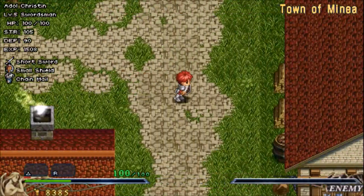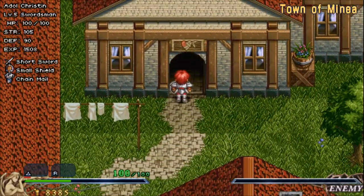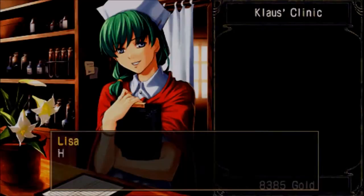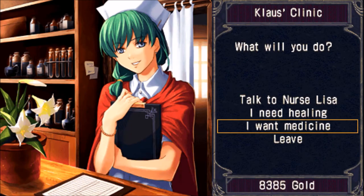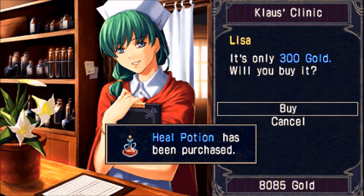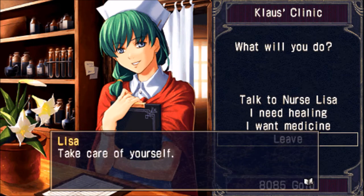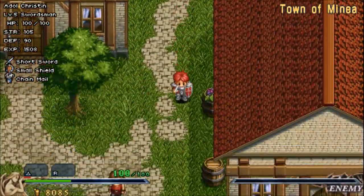Now the next place that I want to go to is — where's the clinic? There it is. Perfect. And they sell some medicine here. I do want to go ahead and pick that up. Yeah, because we're going to be inside that shrine and we might need the medicine. Probably not, but better safe than sorry.